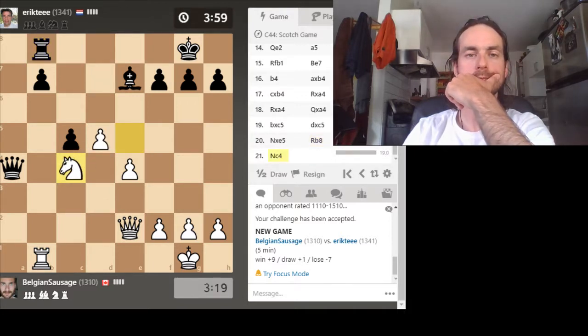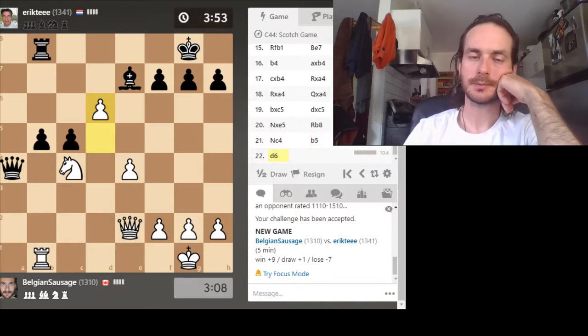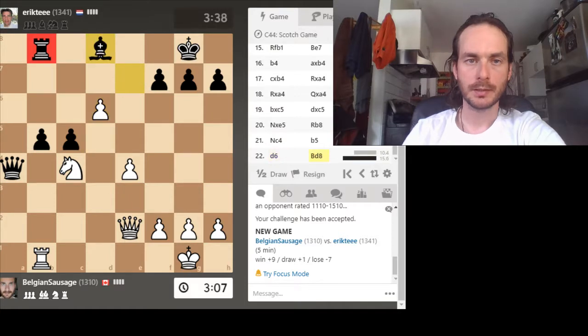Let's try and back this guy up. He backs me up first. Can I still do that? He takes, takes. If he takes here — yeah, so he's not allowed to take this, because I would get this guy with check. So this guy's still pinned. Can I use that somehow?